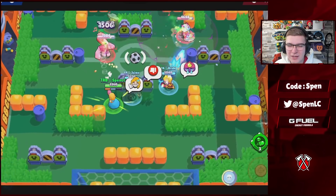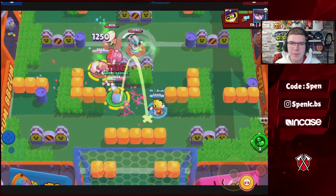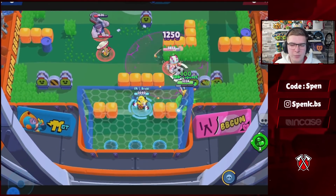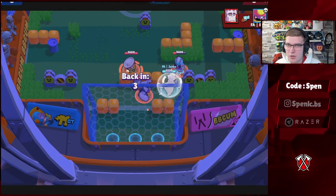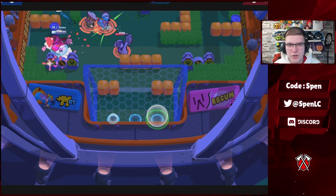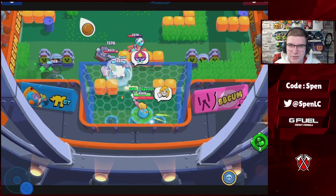Next up we have Piper. In terms of gadgets, Homemade Recipe is by far the better gadget. In terms of star powers, it can come down to personal preference or the map. For the most part I still prefer Snappy Sniping myself even on the bushier maps, but I do see a lot of Piper players running Ambush especially on maps like Hard Rock Mine or in Gem Grab, because that extra damage can really help kill the enemy gem carrier.